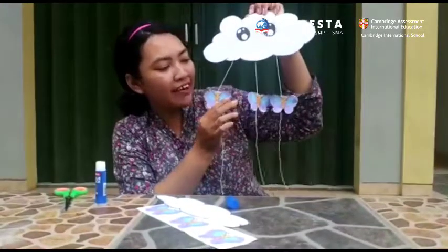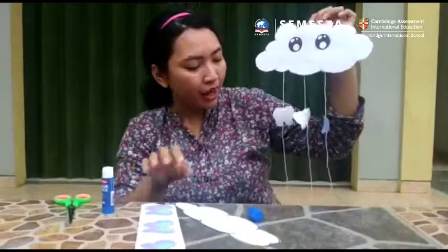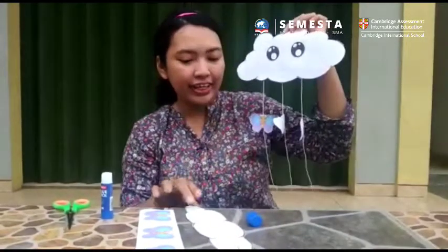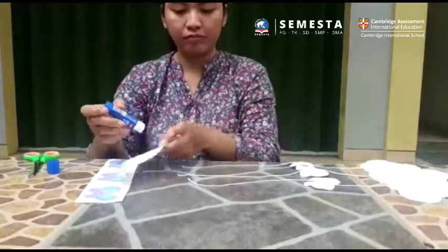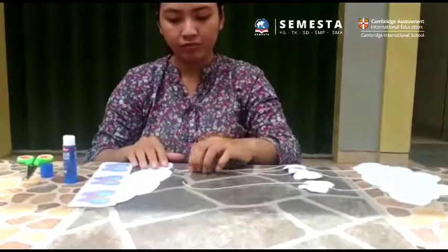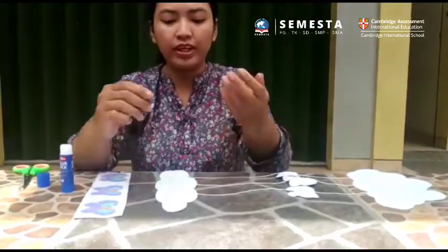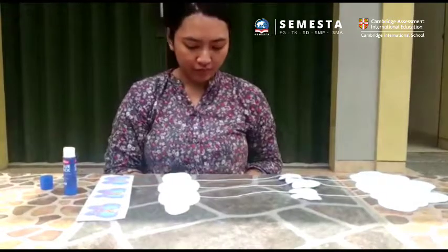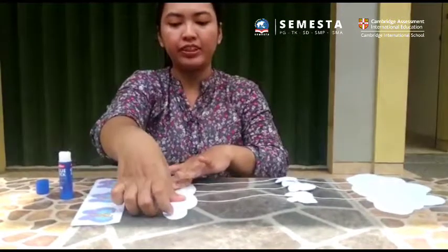Now we have Mr. Cloud with their little butterflies. If you want to cut the other three butterflies and stick them on too, that's okay — but here we only need three. The last step is to stick the small cloud to the back of the big cloud. To prevent the string from falling apart, cut an extra piece of paper and stick it over here so they won't fall apart.